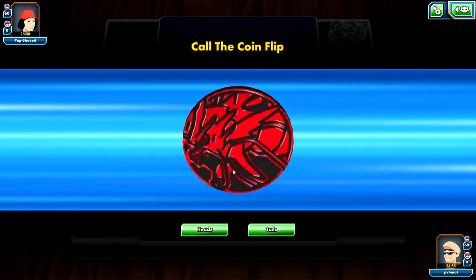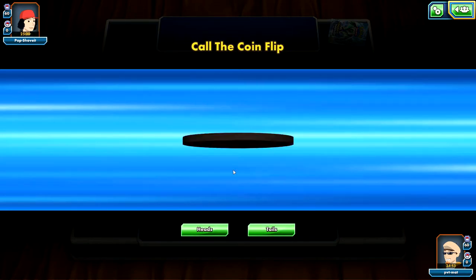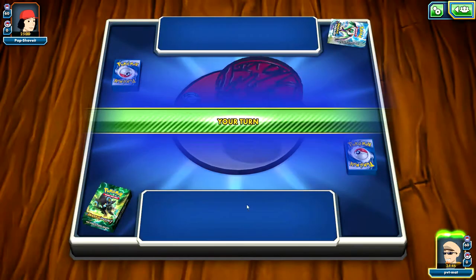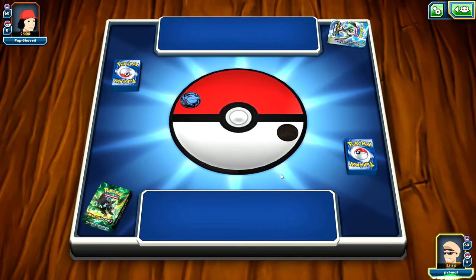We are using the Electric Eye theme deck today, and we are going to get to call the coin flip. Let's call it Tails. We do win. I'm not exactly sure what is good in this deck, but we're going to play it safe and go ahead and choose to go first.